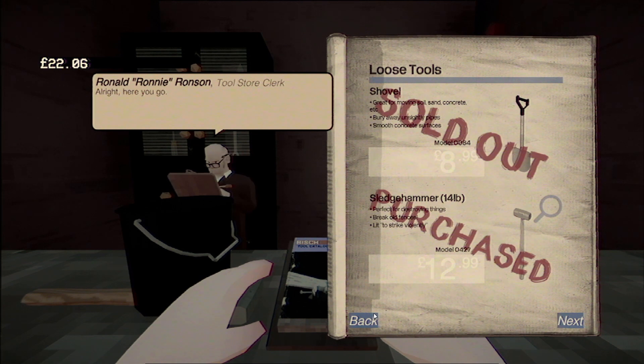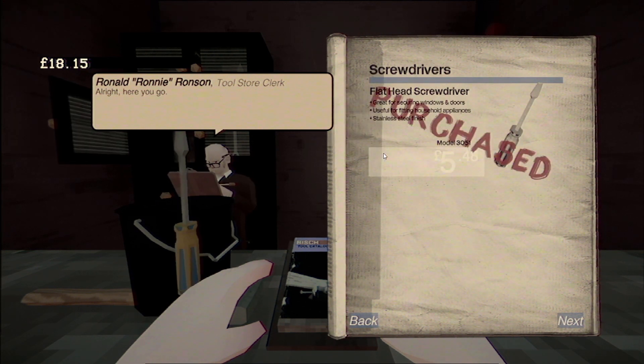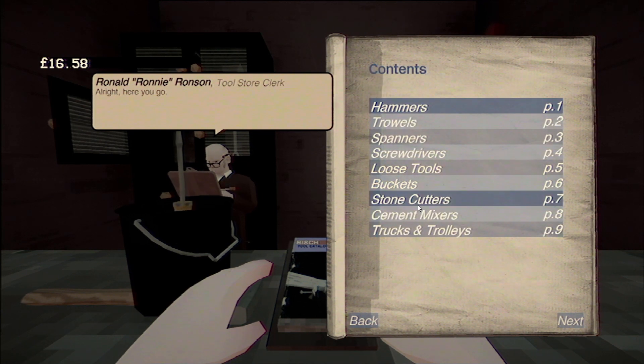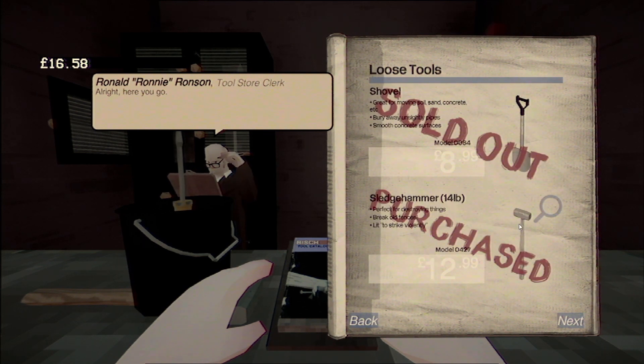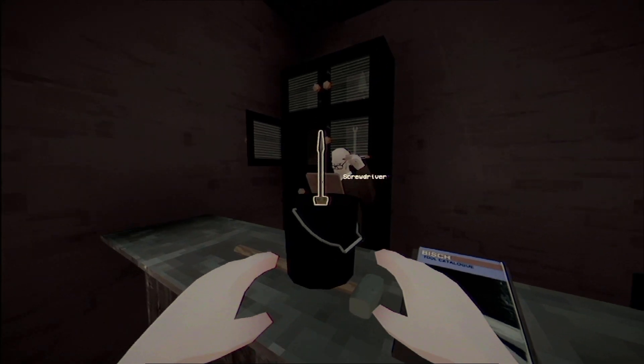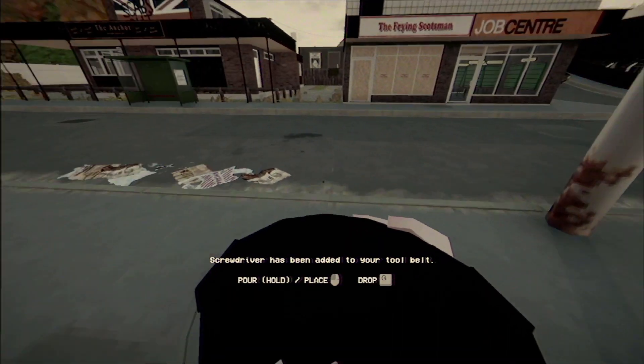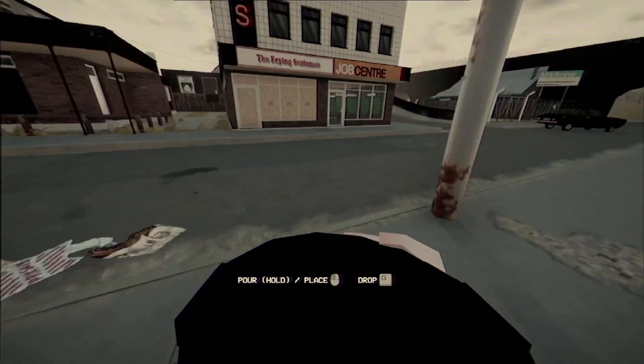I don't think we need anything else. Loose tools — a screwdriver would be good because I think we can do some destruction with the screwdriver. We've purchased the sledgehammer already. That's probably it — we've got our screwdriver. Got our bucket. It's nine twenty-three so the pub isn't open yet.